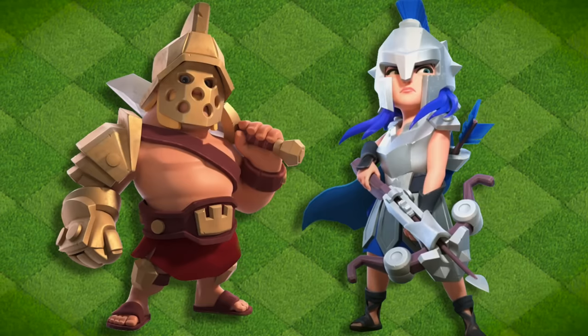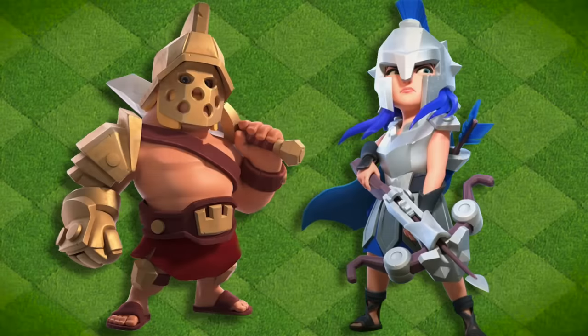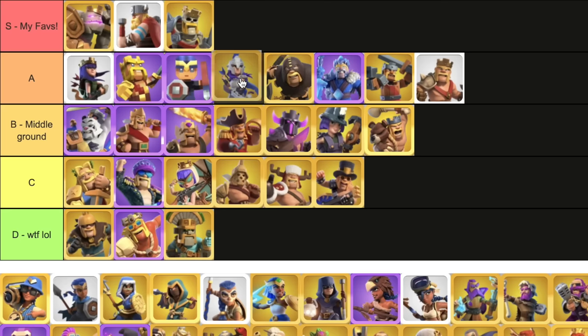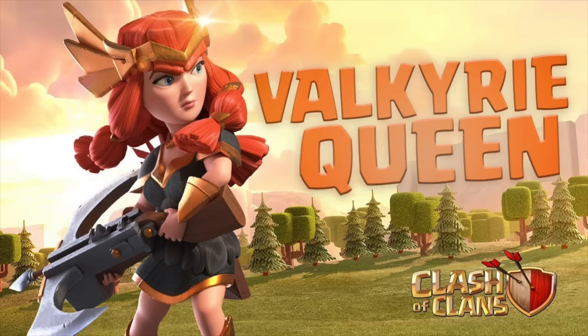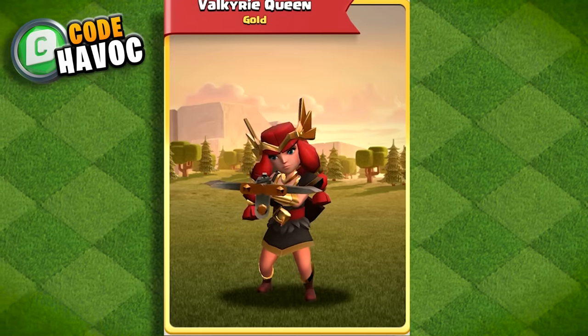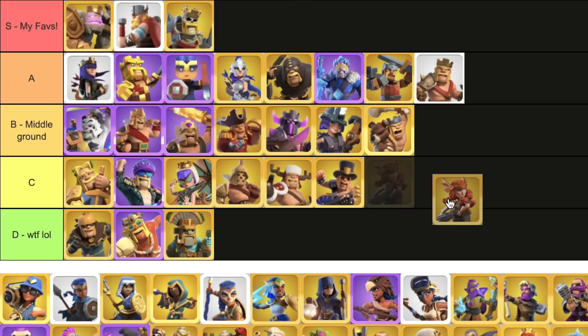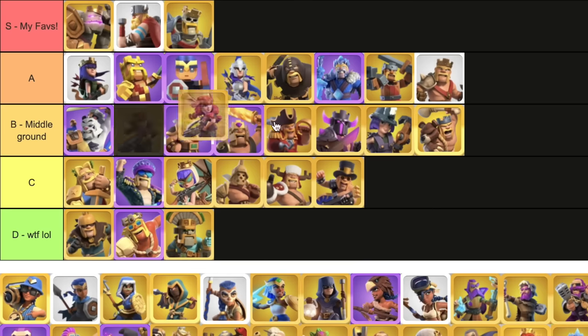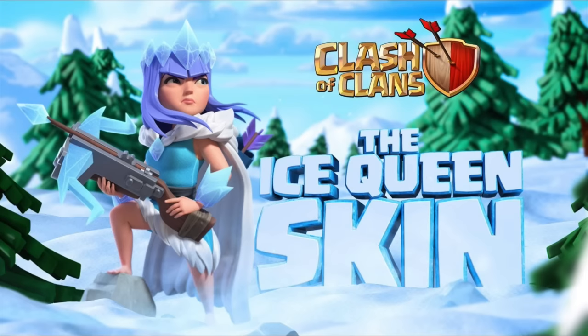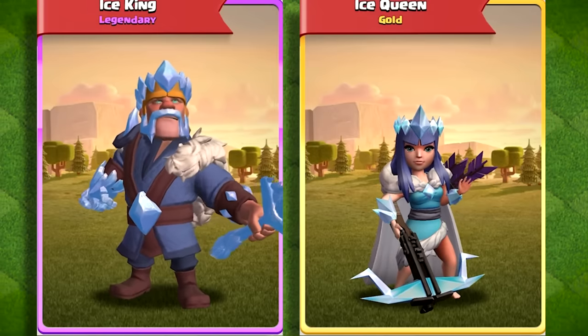Gladiator Queen — this made the Gladiator King look like a piece of work, bro. This is one of my favorite queen skins, but not one of the best, so A. Valkyrie Queen — this one's alright. Definitely not up there with the greats, but I dig it. As a reminder, B is like the middle ground. Ice Queen — B. The king did it better, I'm sorry. Probably one of the only times I'll ever say that.